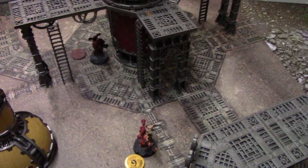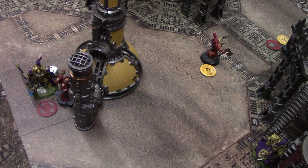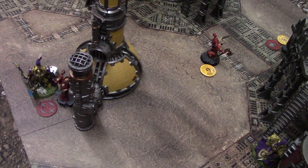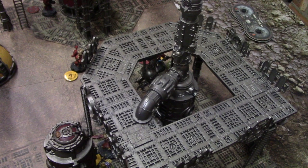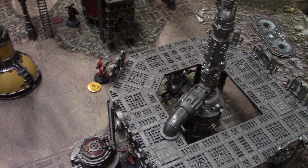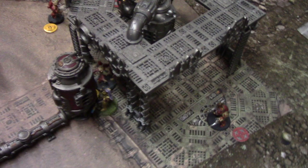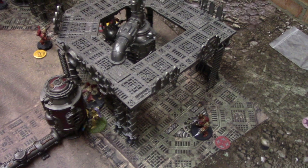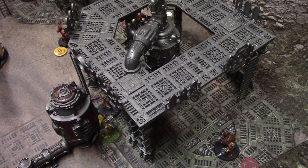Movement phase: Andrew readied a model, kept one on the objective, charged his Possessed into my Custodian who's only got two wounds left, and charged the Greater Possessed into another Custodian. My leader terminator charged in as well. My other terminator lost a wound to overwatch when charging the plasma gunner. Andrew readied his terminator but no one can shoot since everyone's in combat.